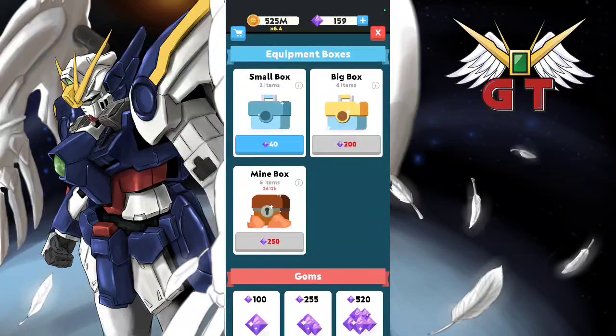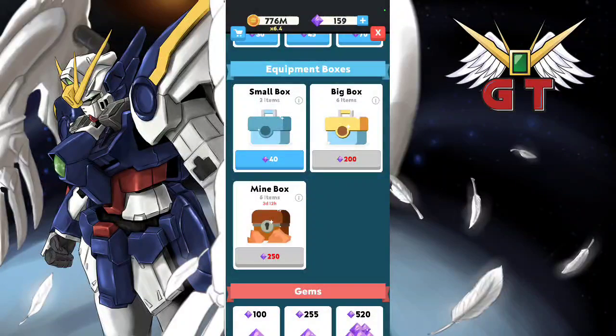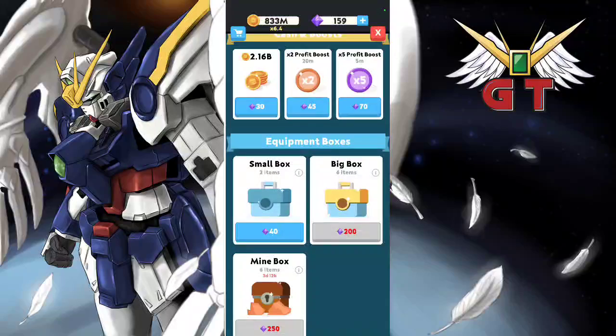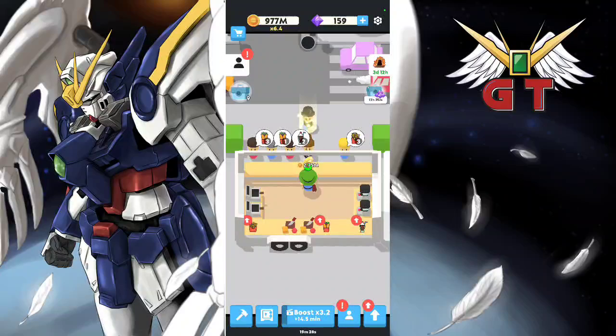And then only spend gems on event boxes. When I'm talking about event boxes, they are these — the mine event is going on right now. The event boxes give you a really good chance to get those upper parts that you don't get from lower boxes. So only spend money on event boxes. I got to the point where I was only spending money on big boxes, never on the small boxes. But now I'm only spending them on event boxes.